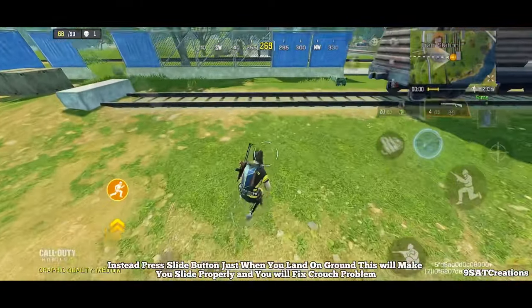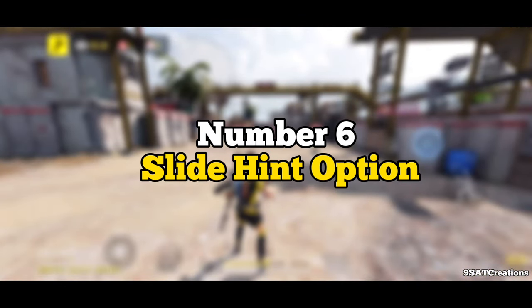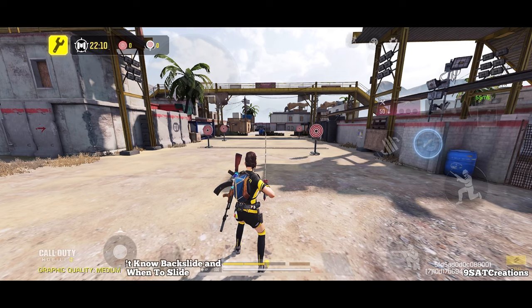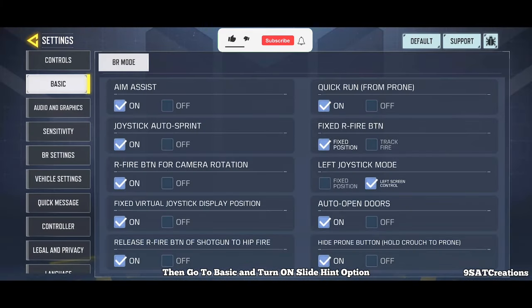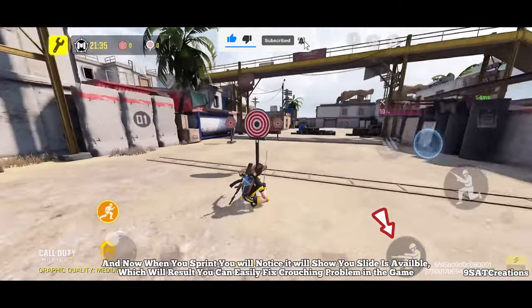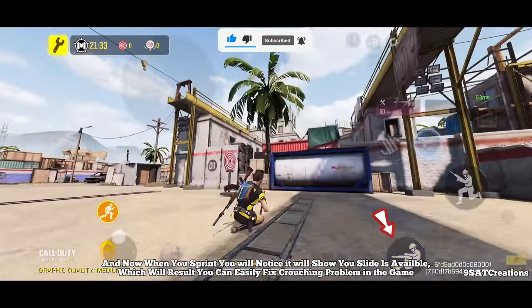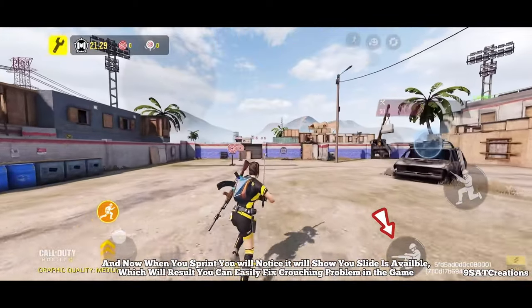Number 6: Slide Hint Option. If you are new to COD Mobile and don't know backslide and broken movement, or don't know when to slide, go to Basic and turn on the Slide Hint option. When you sprint, it will show you when a slide is available, which will help you easily fix the crouching problem in the game.